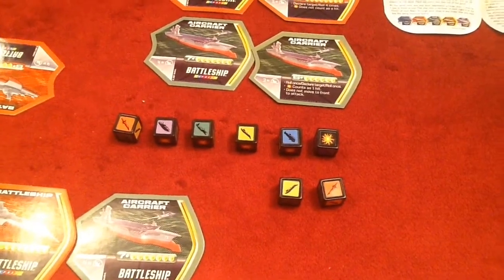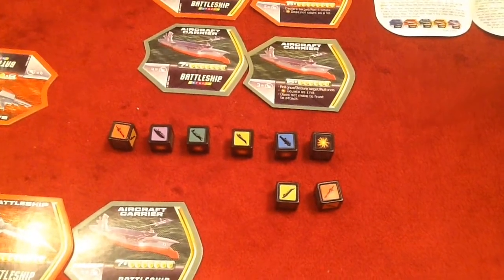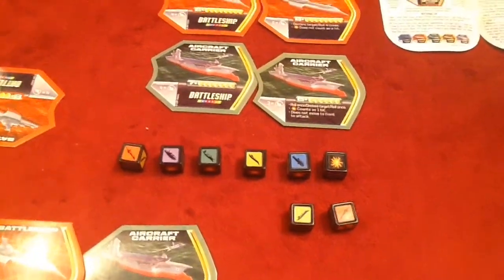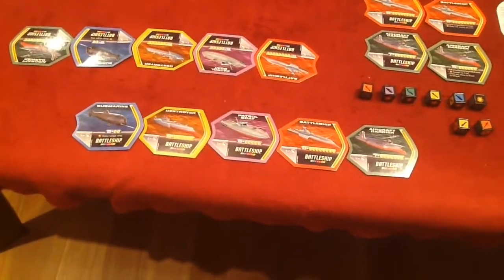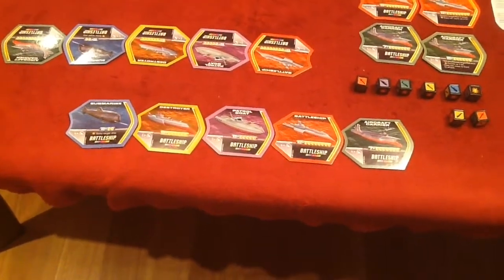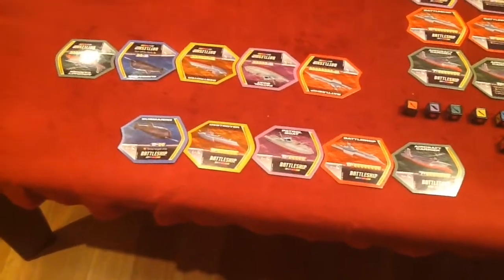Eight dice, roll them twice, see how many match the ship you're trying to attack, and take it off. Players align their five different ships in a series like this and the opponent does the same. You select one to attack, put that at the front of the queue, and then you can attack any of the two ships at the front of your opponent's queue.